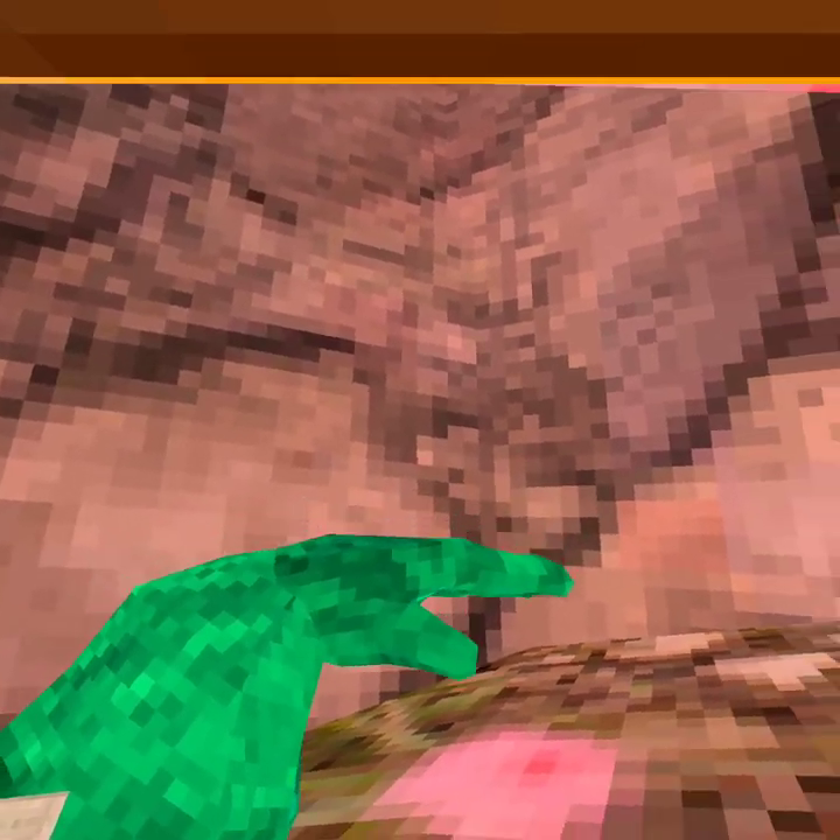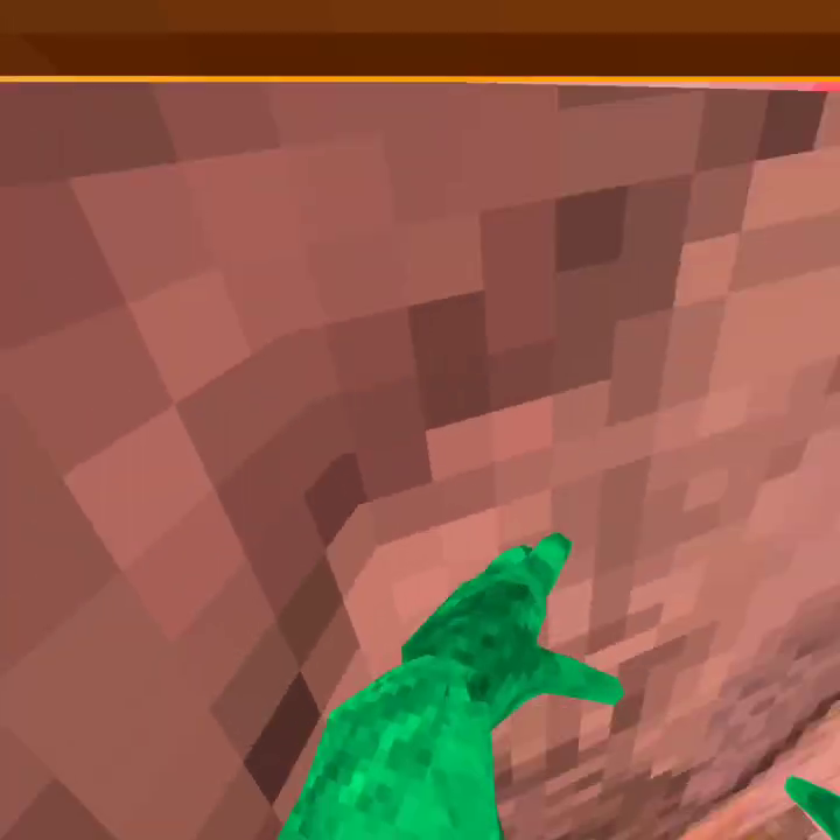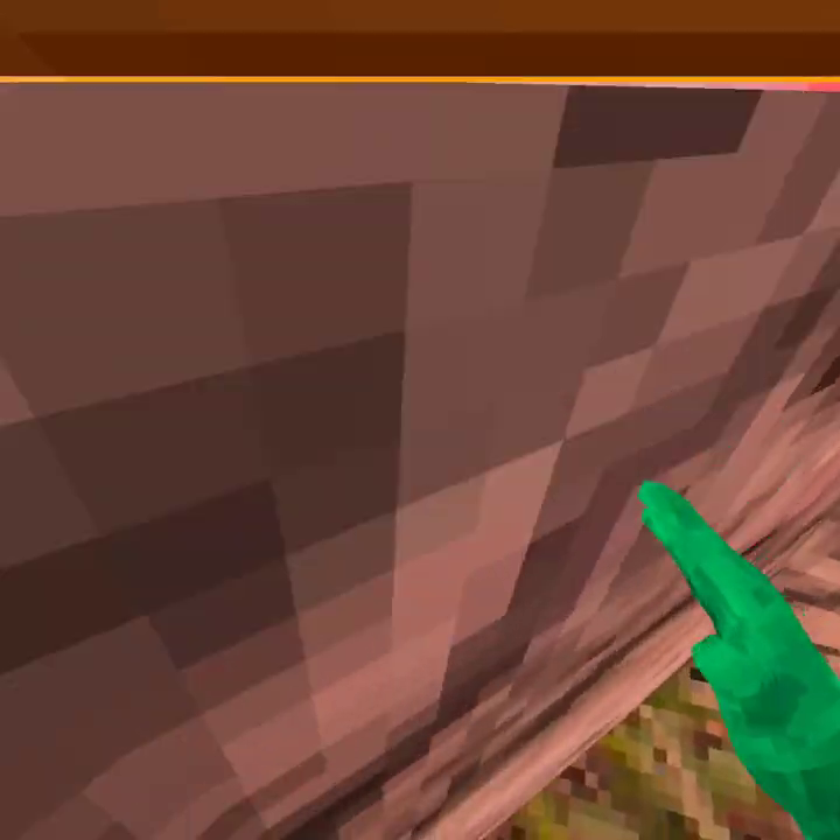A better method that a lot of you guys have already seen people do is putting your arms sideways like this, because look — you stick on the wall for a decent amount of time and then until you slide off. You basically just want to go here and then side turn, turn.